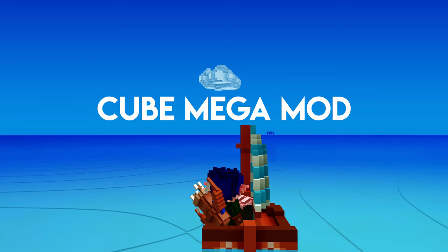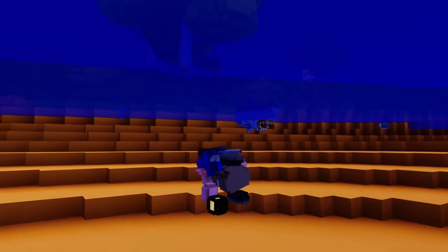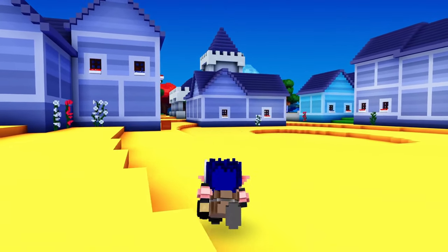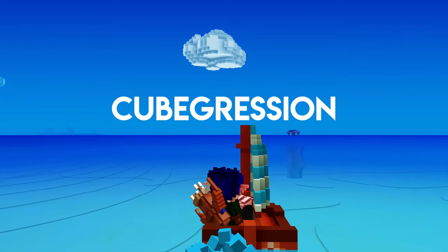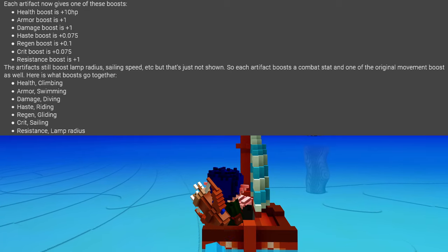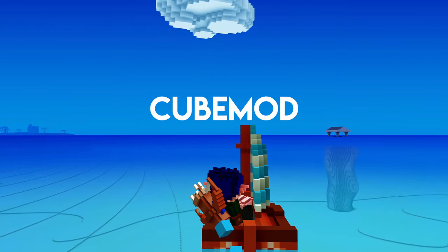The second mod is the Cube Mega Mod, which recently came out and includes many mods in one. I've been told it will continue to be updated and support more mods to come. An example mod from this pack is the deep sea diving event and the new double-tap movement. The third mod is the Cube Gression Mod — it adds artifact bonuses whenever you find artifacts around the world. This can boost different stats and help grinding feel smoother. It's one of the most up-to-date progression mods at the moment.